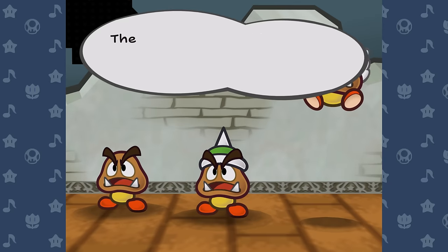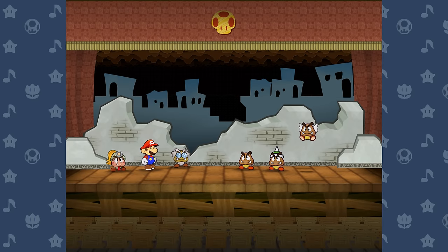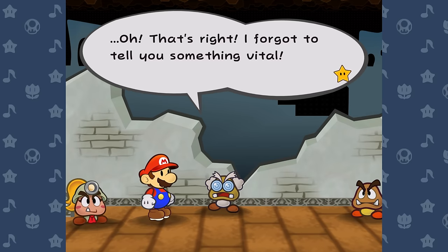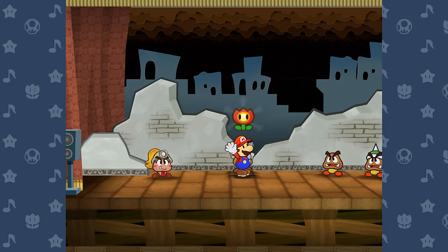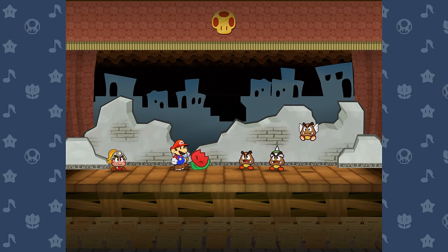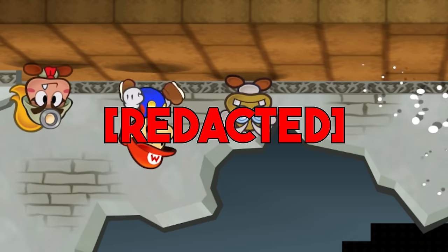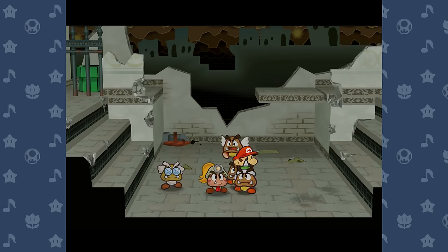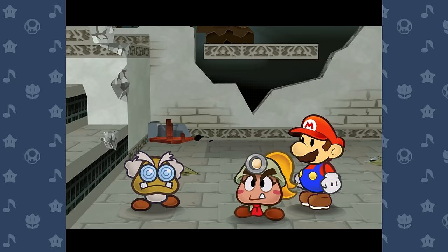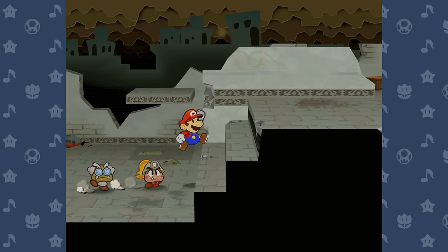There are a couple ways to set up this challenge. The easiest way is to simply play on an unmodified copy and select badge power every time Mario levels up, then just don't use those badge points. Since I'm playing on legal Nintendo hardware, I applied an Action Replay code that keeps Mario's star points count at zero no matter what. This looks cleaner for the video and actually makes the game even harder because I won't get any level-up heals throughout the entire story.